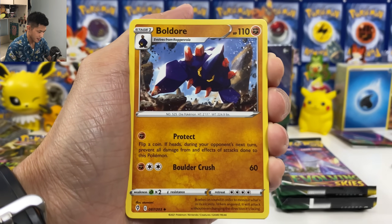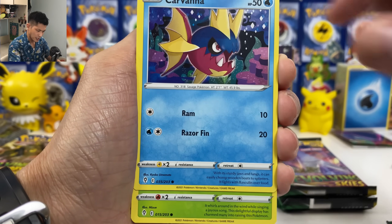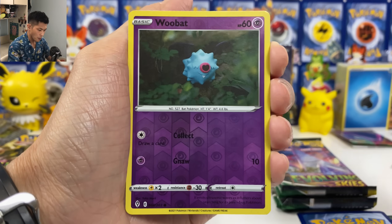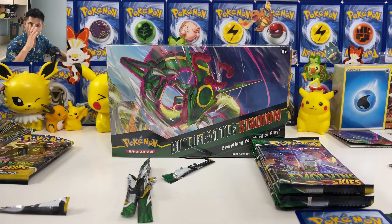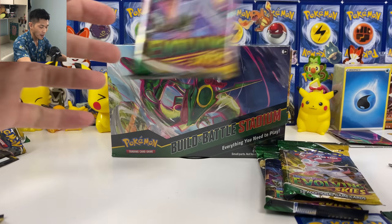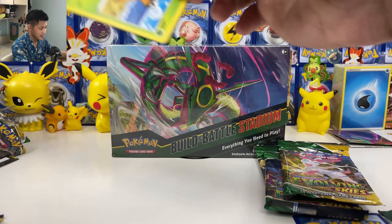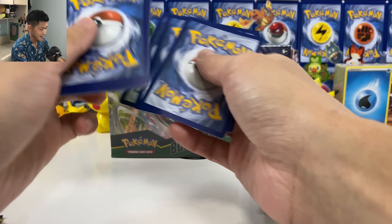At least we have a Flaffy and Zapdos. Aroma Lady, Rescue Carrier — useful card. And we literally just have four green codes. We didn't pull one holo card from that pre-release. So it looks like I was wrong — pre-release had a pretty bad pull rate in this set again. Reminds me of Battle Styles.